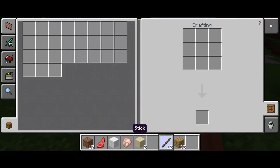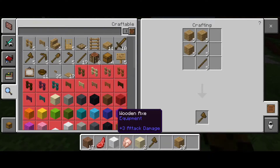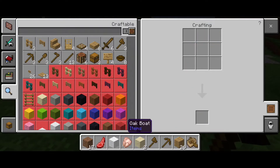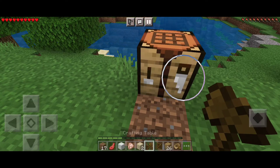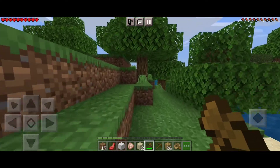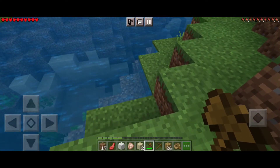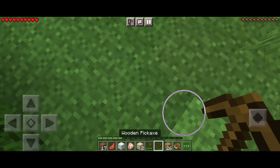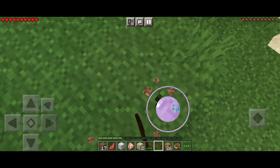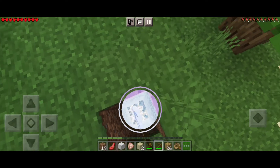Let's make ourselves a crafting table and some tools — a pickaxe, and a shovel for the boat. We don't need a sword right now. I need some stone. Is there stone anywhere? I'm going to have to dig straight down for stone tools — oh, there is one!